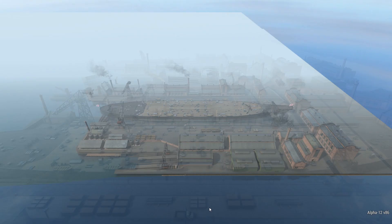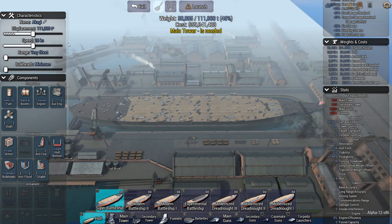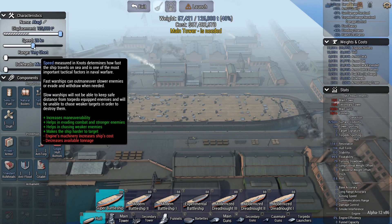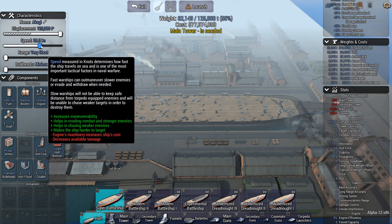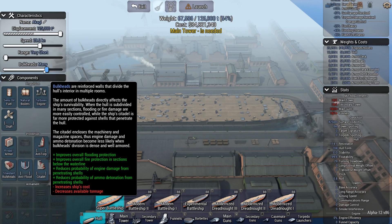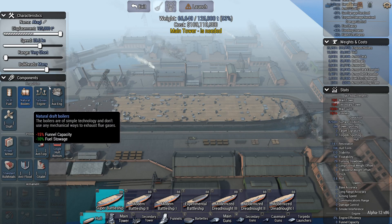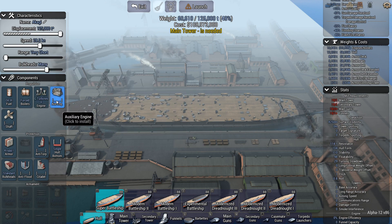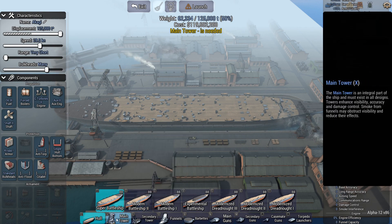So we'll see here — gonna use a super battleship hull. And I'm gonna max it out at 28 and a half knots. Don't care about the range. I'll give it mini foil. Gonna need that. And some of that stuff right there.